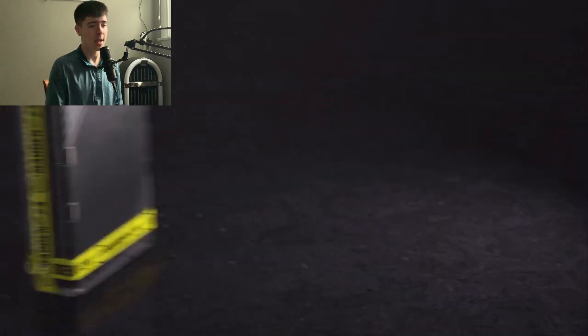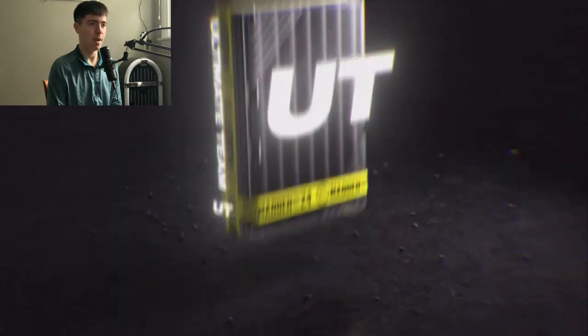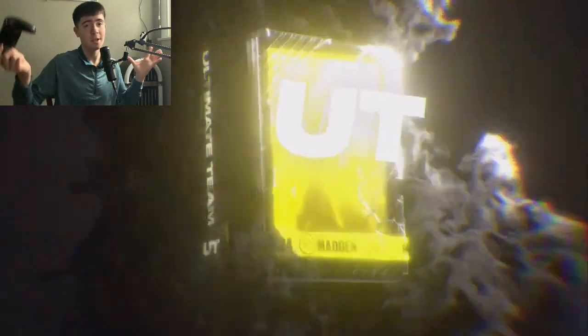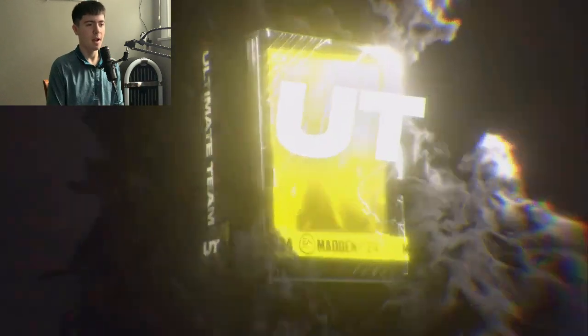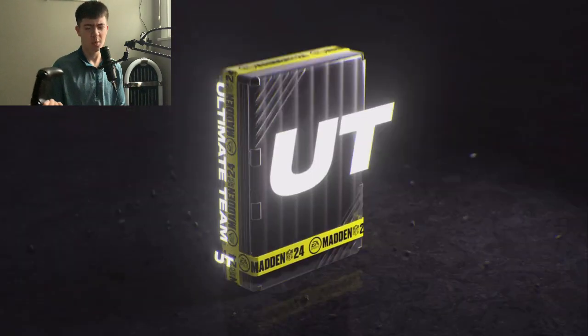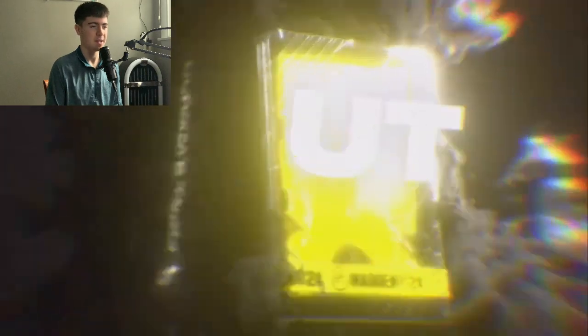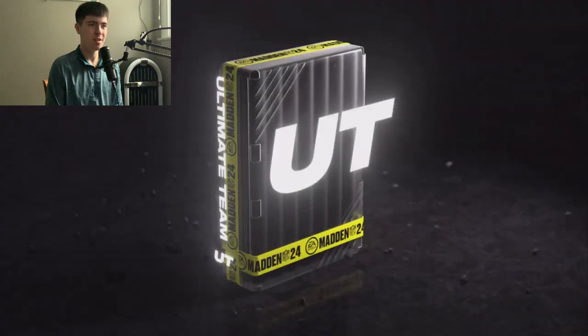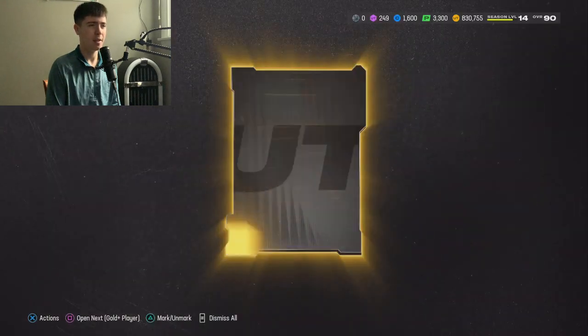You can see the Triumph Elite bundle from the Blitz promo, but we're gonna start with these 25 gold pluses. Hopefully we can hit Tyreek — if we hit Tyreek out of a gold plus pack I'll lose my mind, but I highly doubt it. This pack opening pulled a 92 and 91, tons of 90s overall, it's been solid. Got a 78 right there, coin quick sell probably about 7500, so a nice little added bonus.